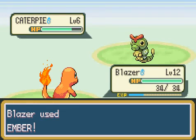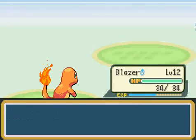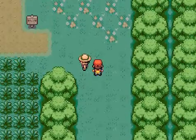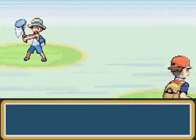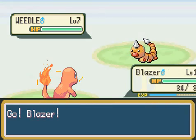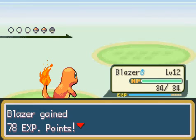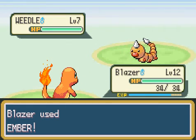The problem is Charmander has a weakness at the gym, and that's where Bulbasaur and Squirtle are better. Squirtle will do alright in here; Bulbasaur may have the most problems. But Bulbasaur and Squirtle are definitely easier to use for the gym. However, Charmander learns a move at level 13 that will be an extremely big help, because fire is not very effective on the type we'll be facing. These bug catchers have way too many Pokemon.